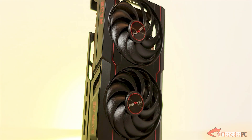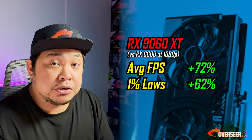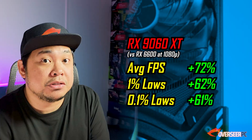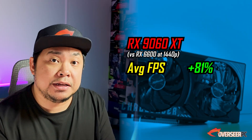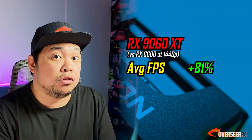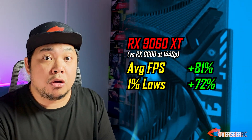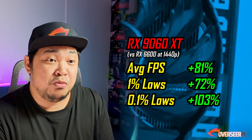Overall, the RX 9060 XT is a strong upgrade from the RX 6600. At 1080p you're getting about 72% better average FPS and 62% better 1% lows, with around 61% improvement on 0.1% lows. At 1440p the gains are even larger — about 81% better average FPS, 72% better 1% lows, and 103% better 0.1% lows. The biggest gains came from Path of Exile 2 after AMD's driver update.